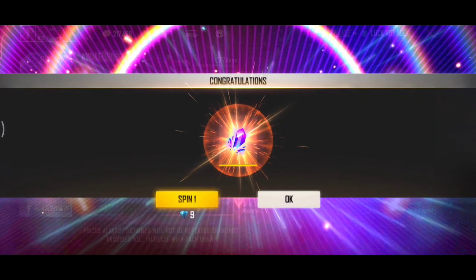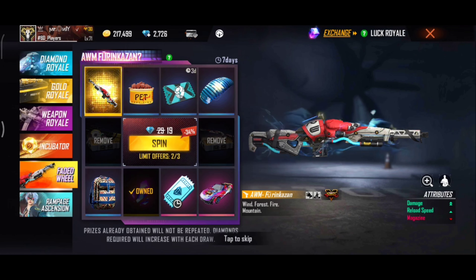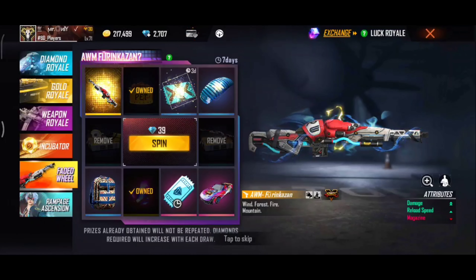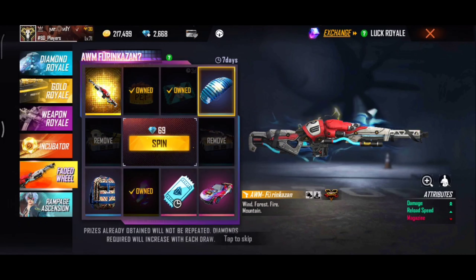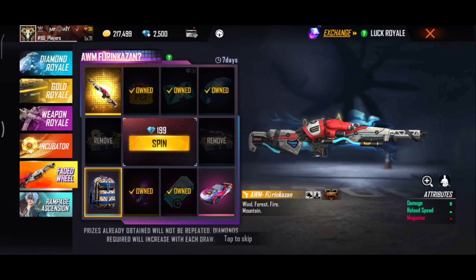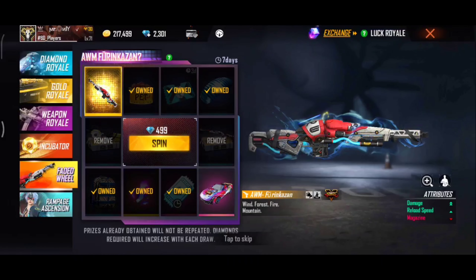Let's start now! We have a magic pigment here. We will spin 9 times and spin, then 10 times and spin — now we have spun 99 times.